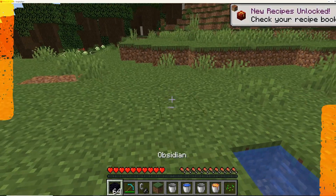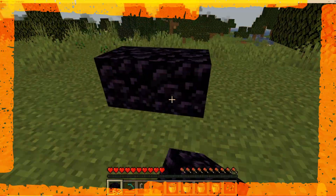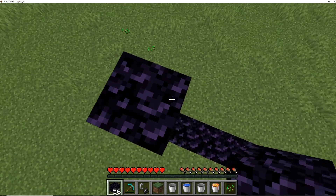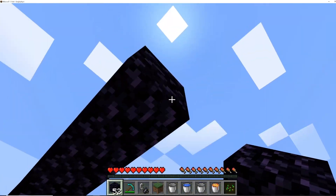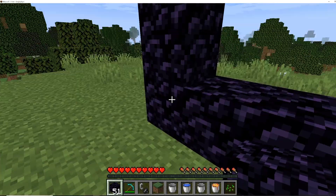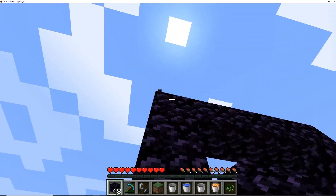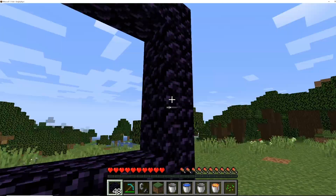Then you'll get your obsidian. Once you have at least 12 of them, you can come over here and place them down just like this. You can do a 4x4 frame but you can leave out the corners. I'm just using them because it makes it easier to build around, but you do not need any of the four corners — just the three in the middle on all four sides.